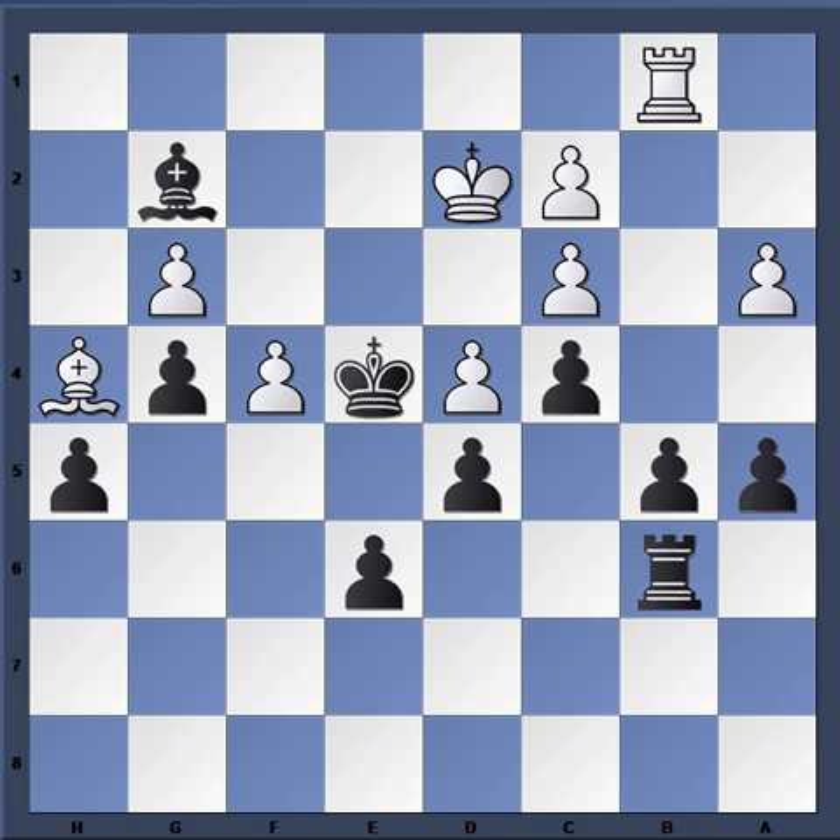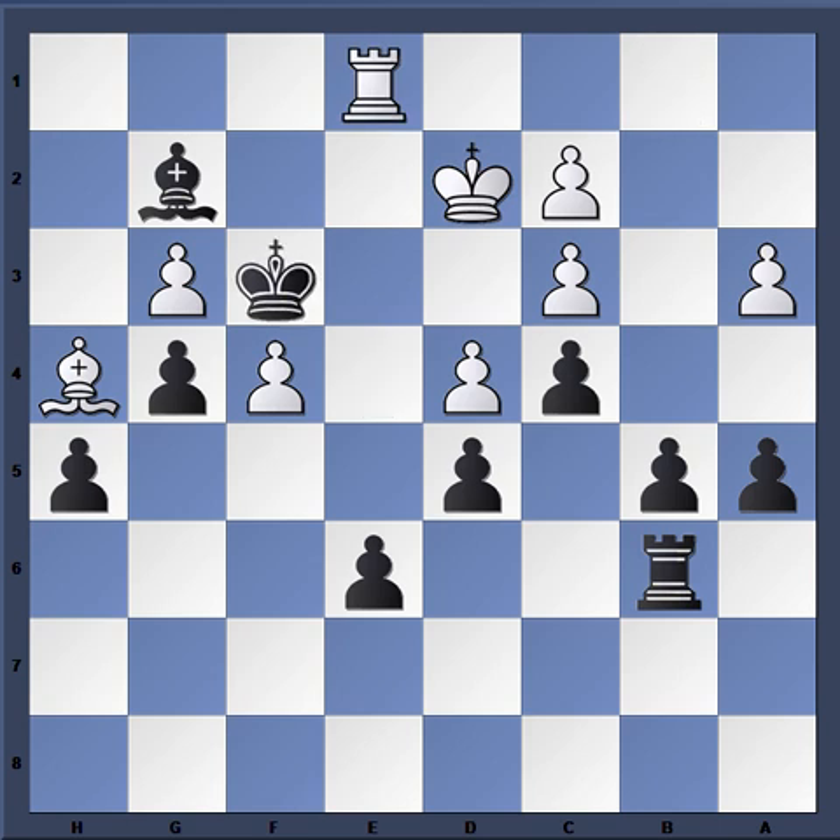Now bishop to g2, king to d2. You can see the reason for the bishop moving to g2 — so the king can penetrate. King f3: the rook is protecting this pawn, the king has penetrated, but again, how do you really improve in this situation?